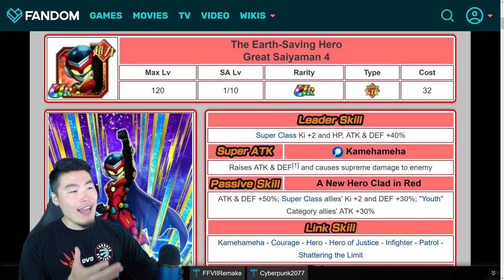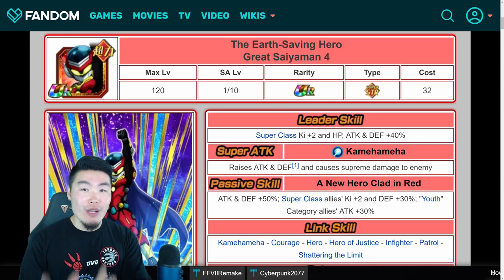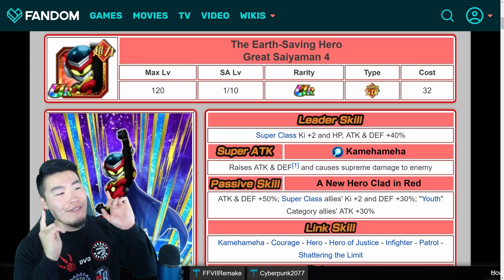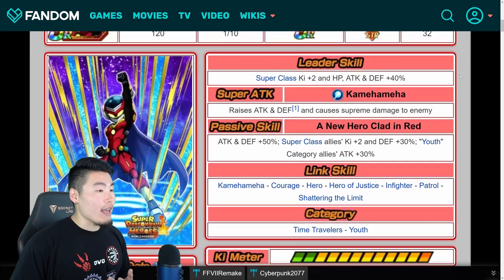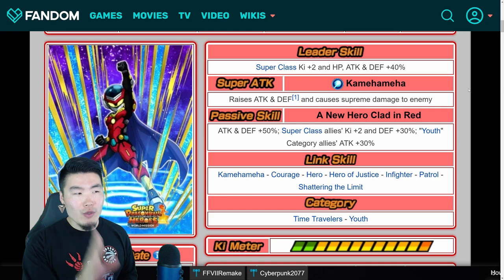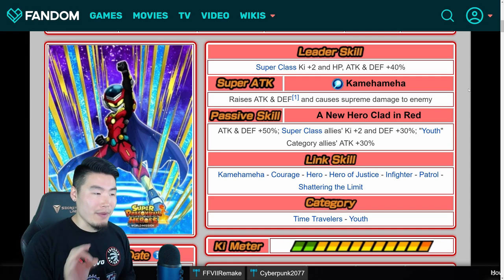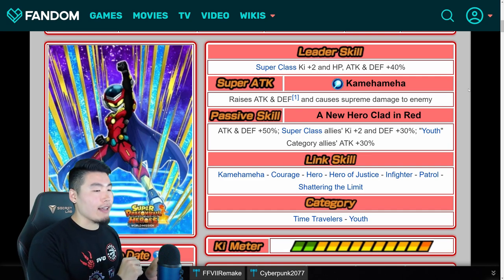Let's pop over to Beat first. As you might have noticed, it says Great Saiyan Man 4 as opposed to Beat — there's a good reason for that, but I don't want to spoil it for anybody who plans to play the game. So we have the Earth-saving hero, Great Saiyan Man 4, who Dokkan Awakens from base form Beat. His leader skill is Super Class Ki+2, HP, Attack, and Defense plus 40%, which honestly kind of sucks. But we're not really using him for his leader skill. His super attack is Kamehameha, raises Attack and Defense, and causes Supreme Damage.